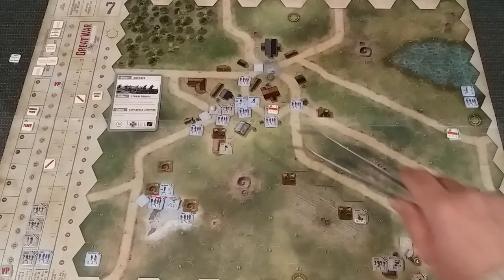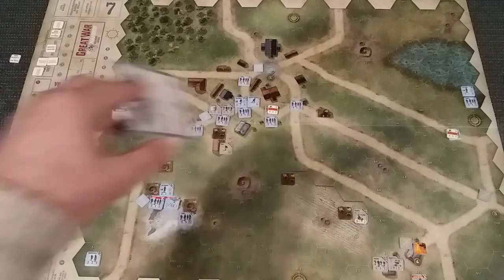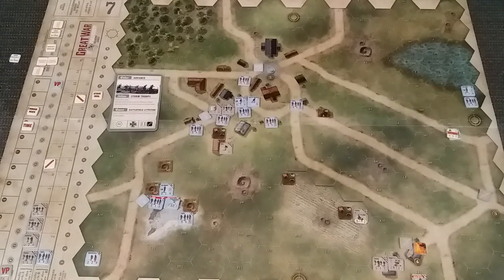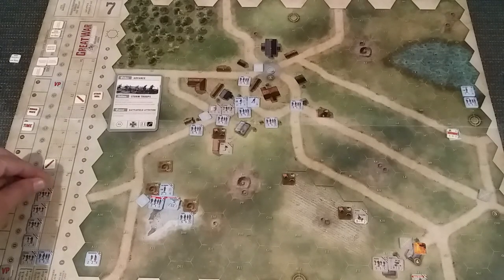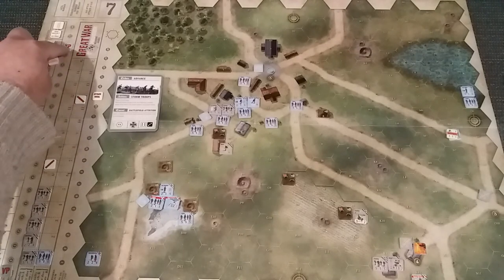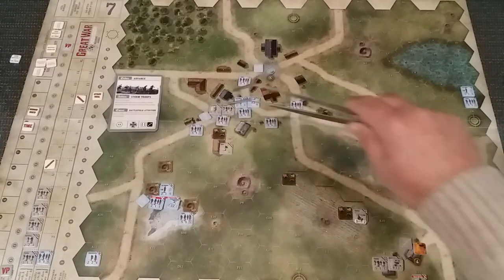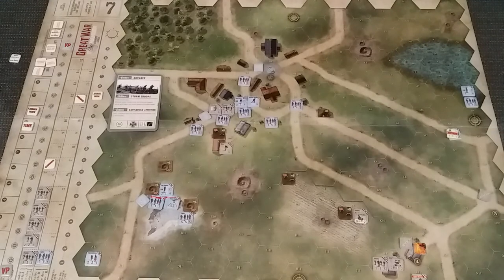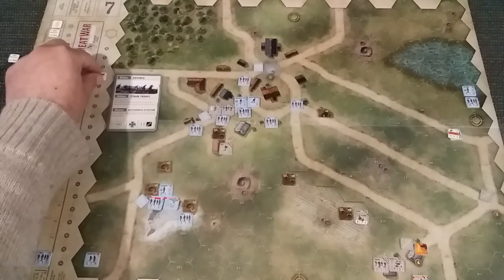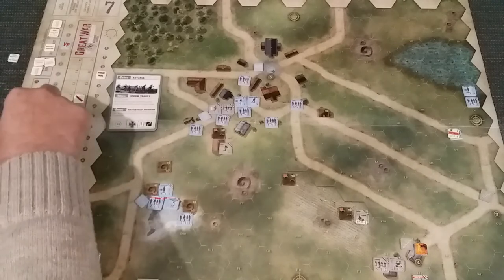The French are defending for 15. The German is there for four, plus four is eight - and the German dies. Which puts them up to five there. They lose another four VP, taking it to 18 VP for the French. Now we're attacking into here again. The French are defending for five, plus 12 is 17. So it comes down to time - we go to sudden death.